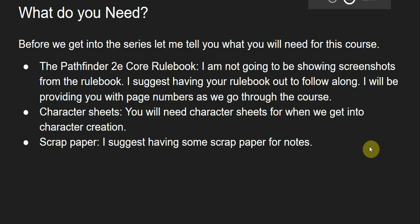So, what do you need? First, you're going to need the Pathfinder 2nd edition core rulebook. I'm not showing screenshots of the rulebook in this series. You can find all of the rules for free, completely legally, and you can do that by clicking on the link in the description below. You're also going to need some character sheets, and I will link to those in the description below as well.